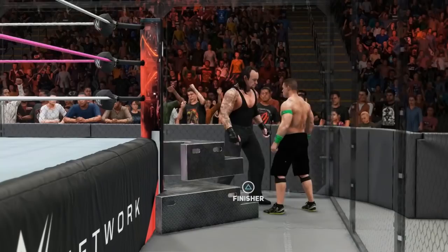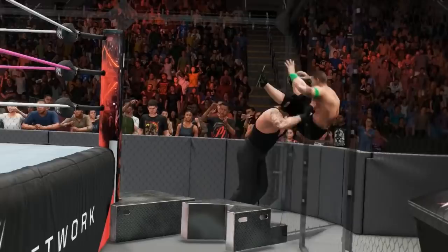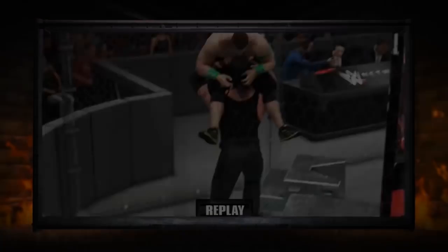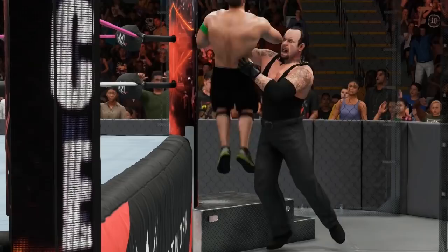Most people only tend to break the cell in the bottom right-hand corner. Once you've performed the Escape Artist OMG, you should find that the Steel Steps have become dislodged. If you then walk over to the base, you can climb up onto them and perform any move you like on top, making for yet another extreme way to perform moves.